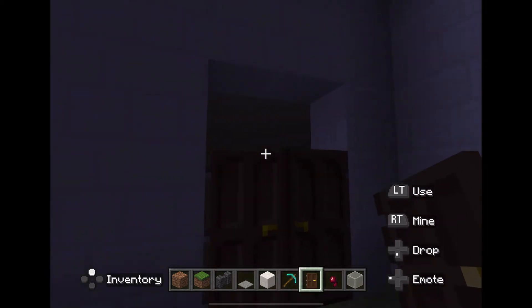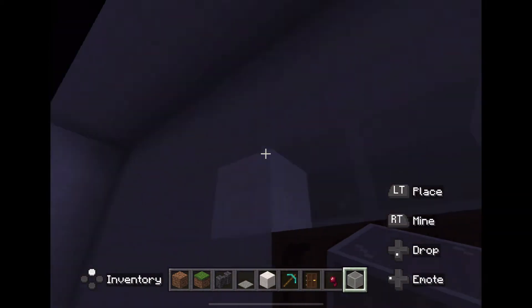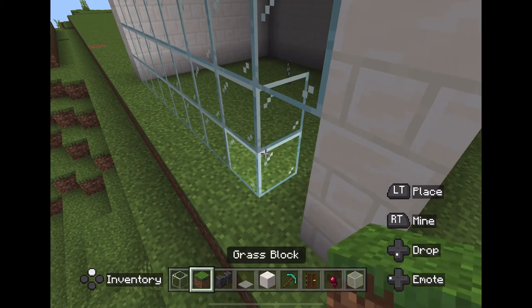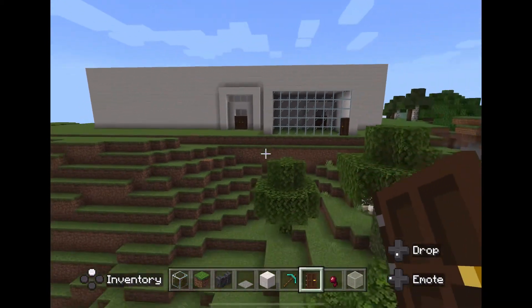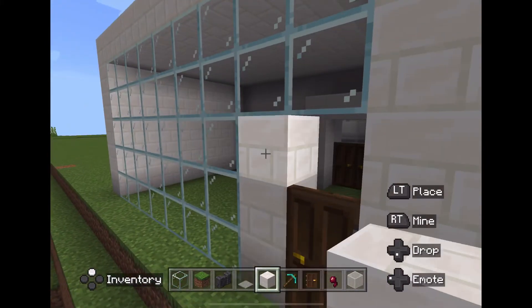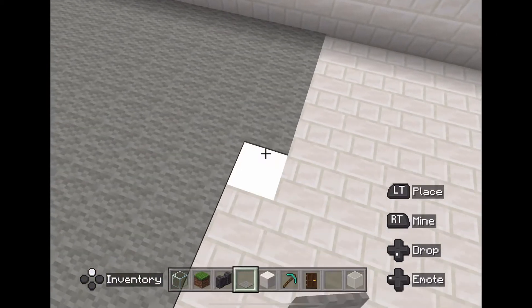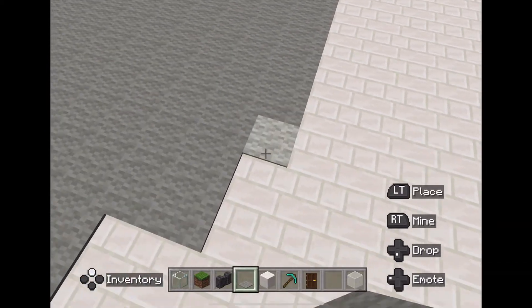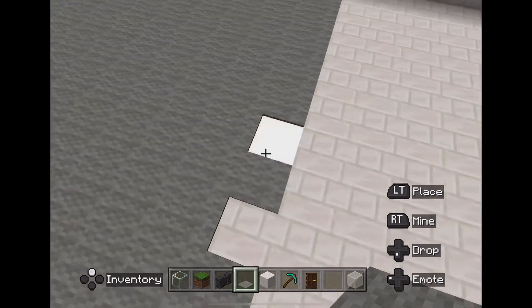I added a garage so it wouldn't be just a plain house. I added more glass because I was uncomfortable with how it looked — glassed it up to make it look cute — but then it felt like too much glass. So I surrounded the door with bricks instead. Then I went back to the second floor and kept doing the carpet and finishing it up. This is the reveal.